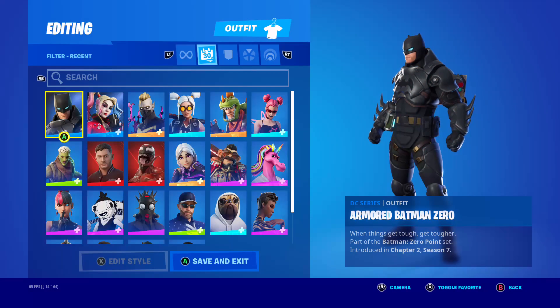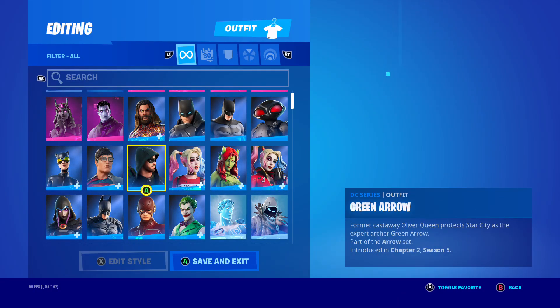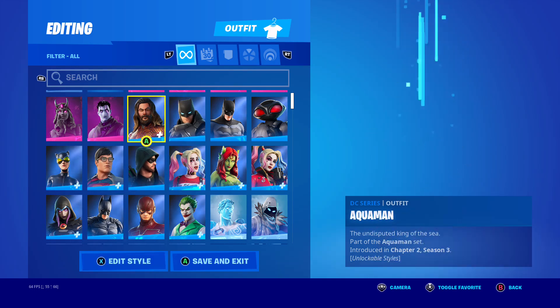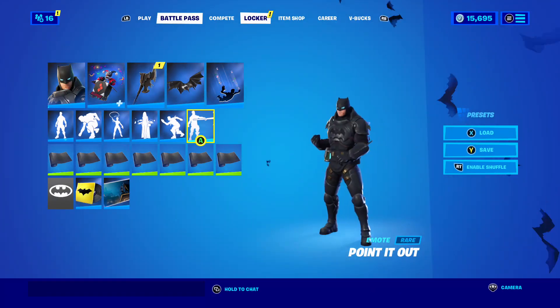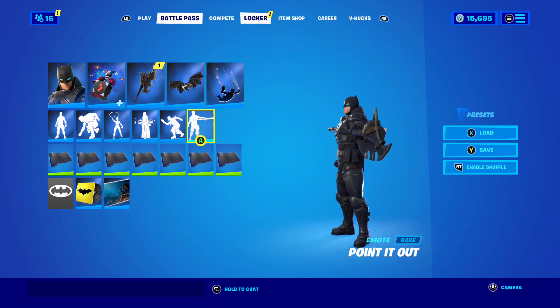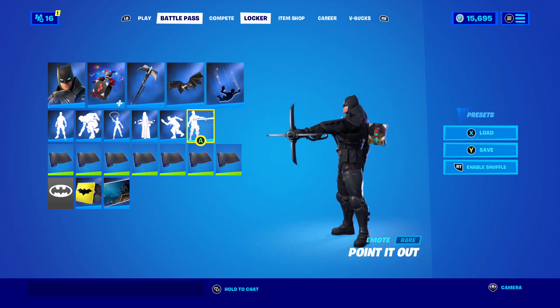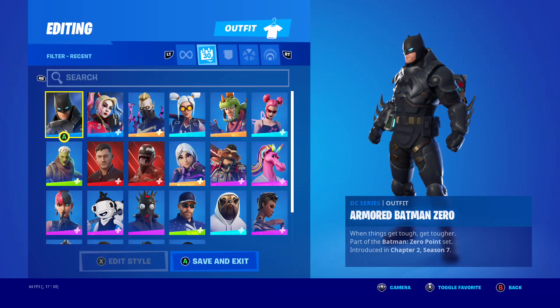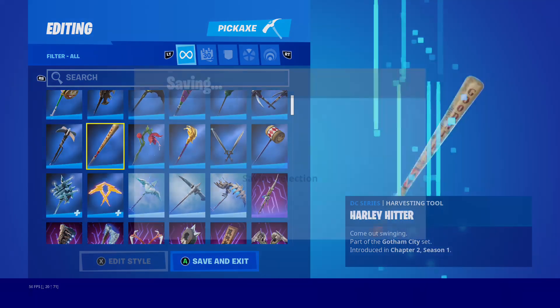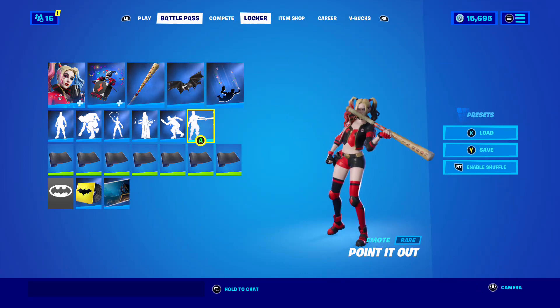And now let's check out Batman. So this Batman, that Batman, and then this Batman. The other Batman — I'd have to buy that one, the Zero Point Batman. Let's check out his pickaxe real quick. It's kind of cool; it could be a little bit bigger. Please tell me you can do Point It Out. You can — look, you can do Point It Out with this one too. That is cool, I love that.